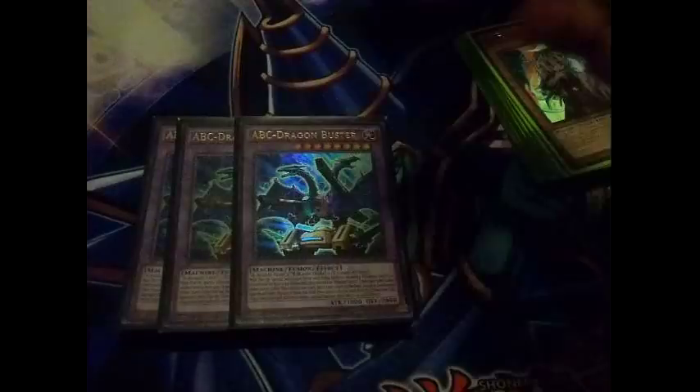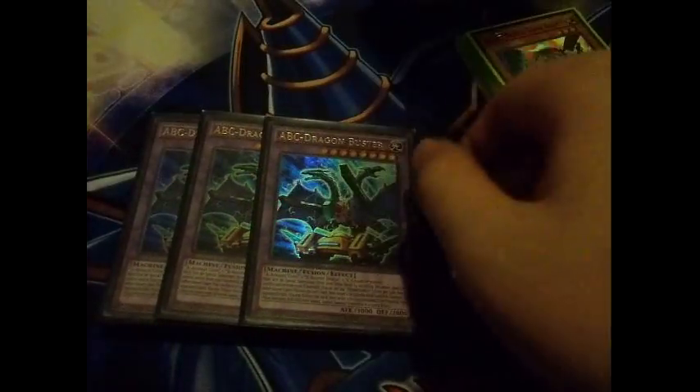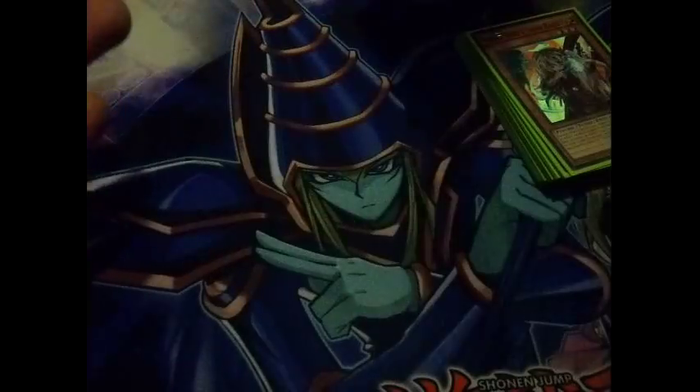The Utopia package - 1 Number 39: Utopia and 1 Number S39: Utopia the Lightning - really did come in handy. I was actually able to win most of my game 2s against ABCs thanks to this. 1 Elder Entity Norden because we played the 1 Instant Fusion. And triple ABC Dragon Buster because you have to play the card. That's the extra deck.